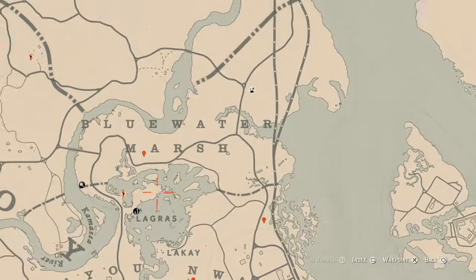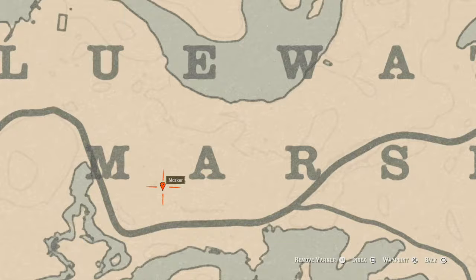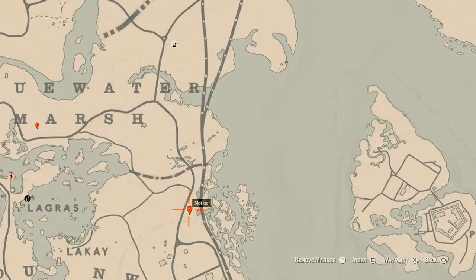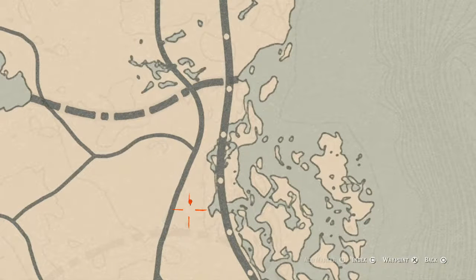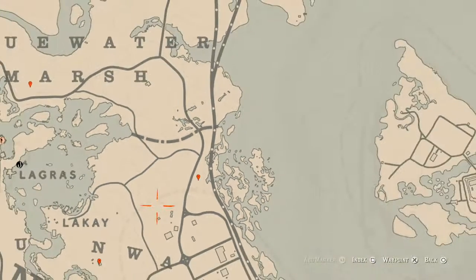Let's go all the way over here between the M and A of 'Marsh' — right here at this location you will find a random fossil. Come over here with your metal detector and that's what you will get. Let's go down to our next marker, which is a coin. This coin is randomized — I cannot tell you which one you will get, but come right here at this location. Remember, you need your metal detector for all coins and all fossils.